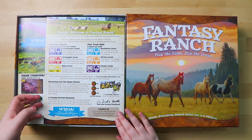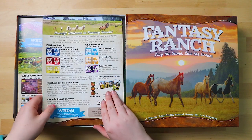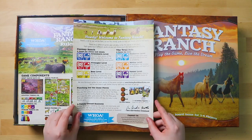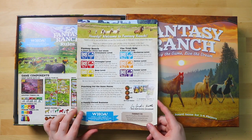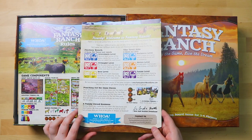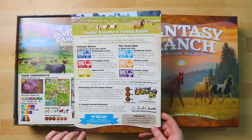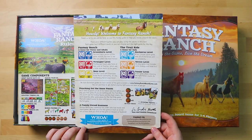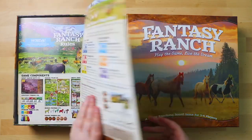So the first thing says 'Howdy, welcome to Fancy Ranch.' There are two different games you can play using the pieces in this box, and each game has three different levels so you can choose just the right game for the day. There's a game for kids, a game for teens and adults. It's quite nice that they've done that because it does seem like a game that might appeal to younger people too — good for playing with the family. It's a family owned business who made this, which is lovely.